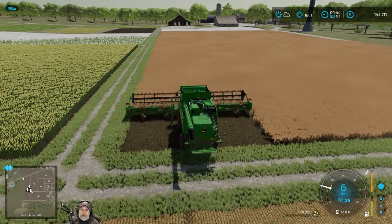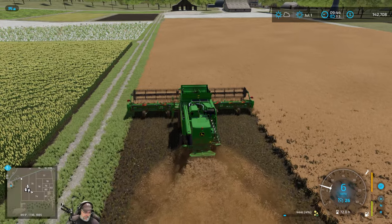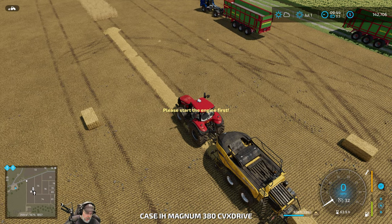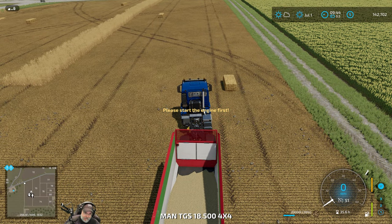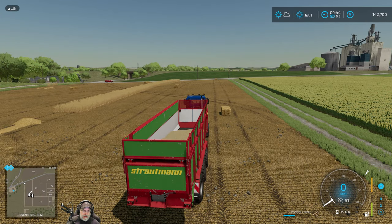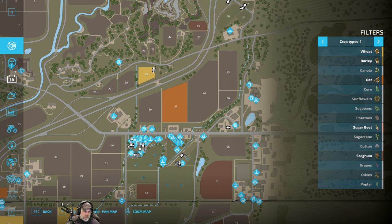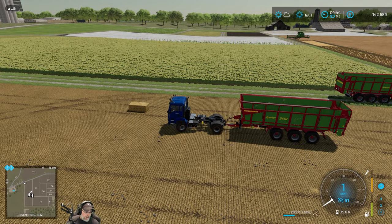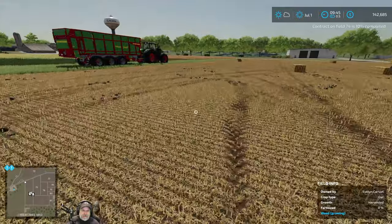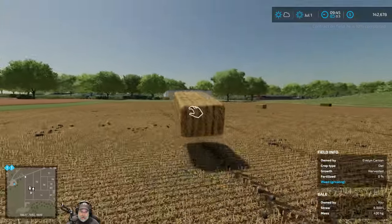We're probably only going to get one combine load and maybe a little more off the smaller field. Let's send you up to the grain mill — actually no, I'm just going to send you to field 31 because you're not full yet. So why don't you just stage yourself somewhere along here for now. I'm just going to move this baler here too because it might be in the way of the combine when he comes back this way.